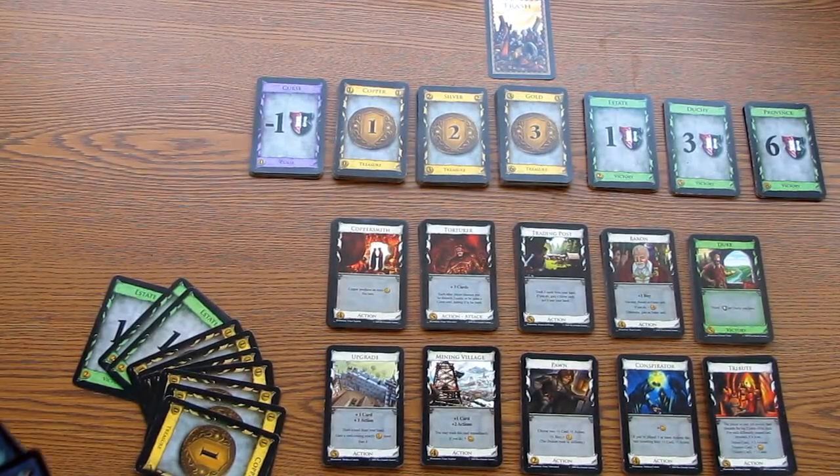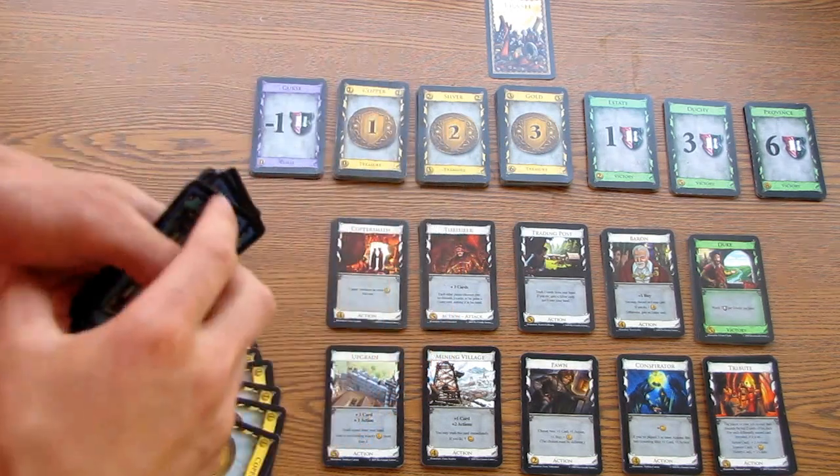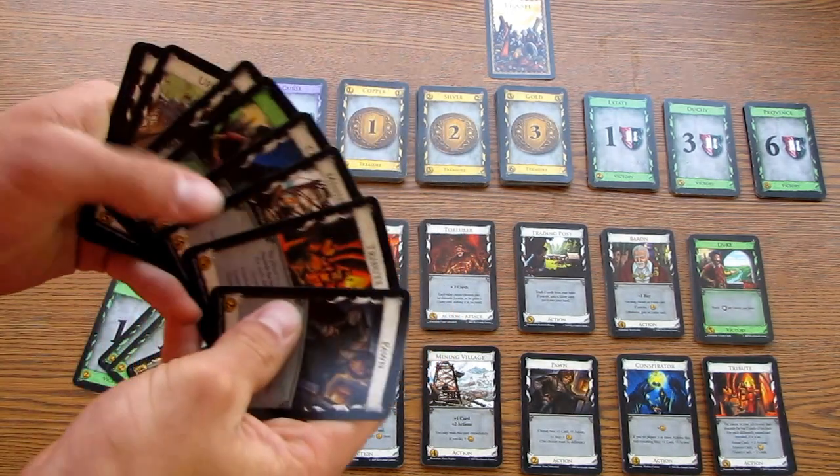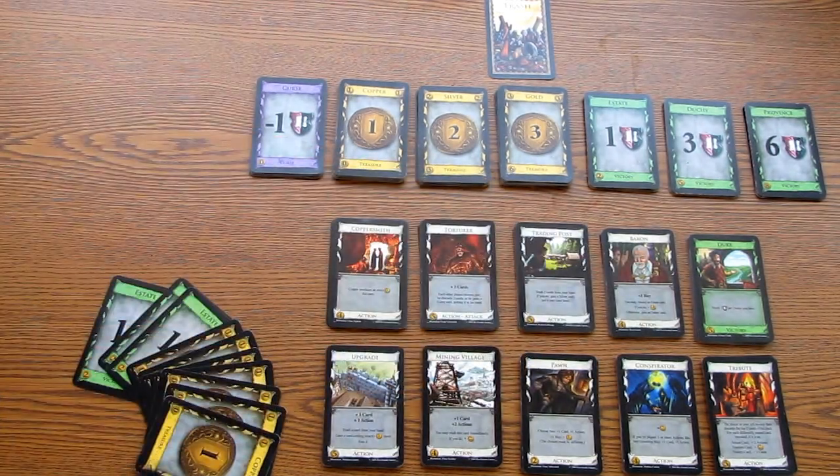This is how to set up Dominion. To start, take 10 cards from the randomizer deck. Put the respective piles on the board as seen below. There should be 10 in each pile.